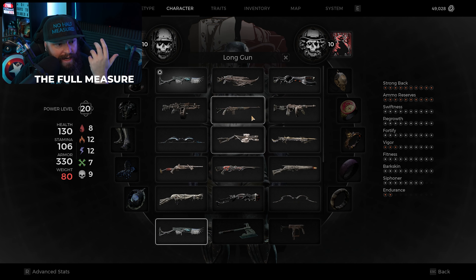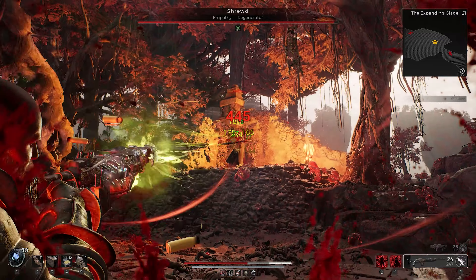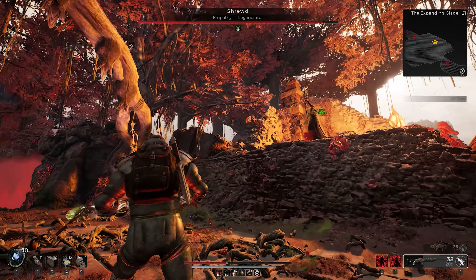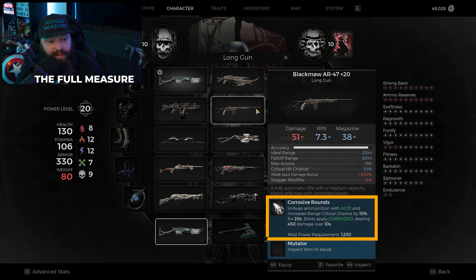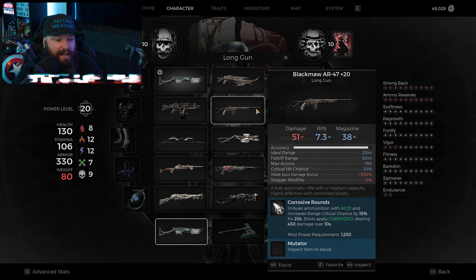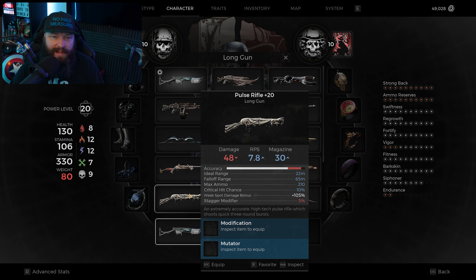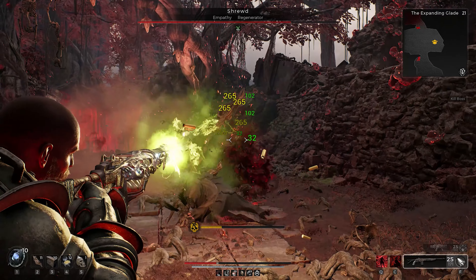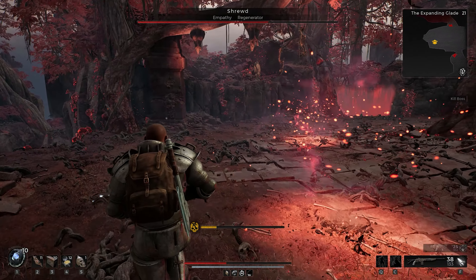If you either don't have the Nightfall or don't like using it, another weapon I can highly recommend is the Blackmaw AR-47. This weapon allows you to put your own mod in — Corrosive Rounds is phenomenal here because it gives you more range critical chance when you infect enemies with the corroded effect, and you'd again use Momentum as the mutator. The Blackmaw works well, and a pulse rifle can work too, but the damage window concept and the massive 10% lifesteal from Dreadwalker really adds the flavor to this build.